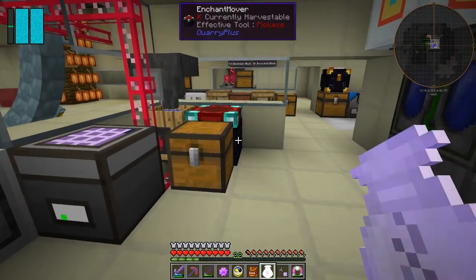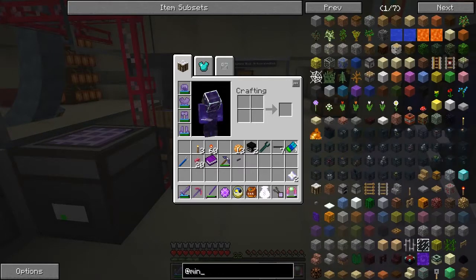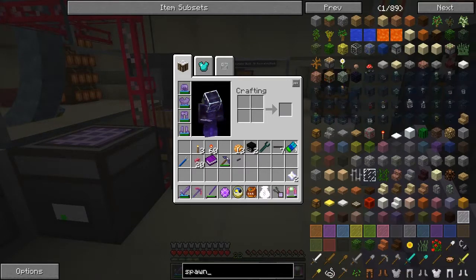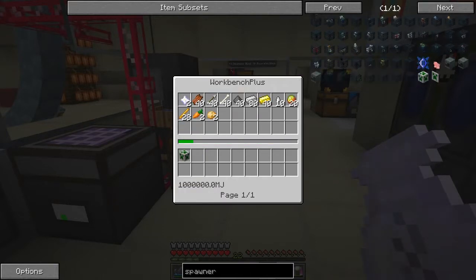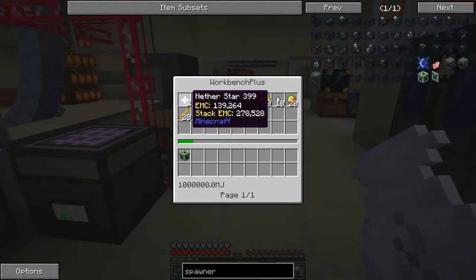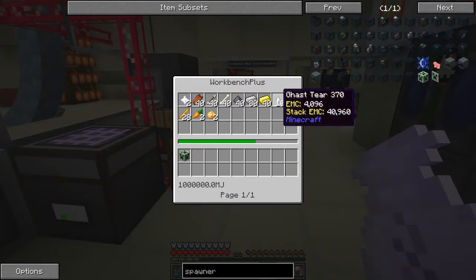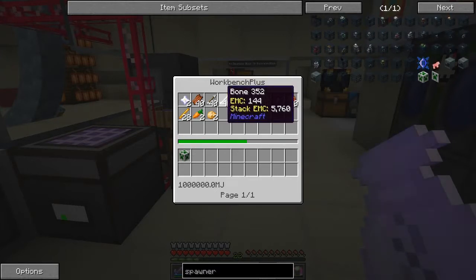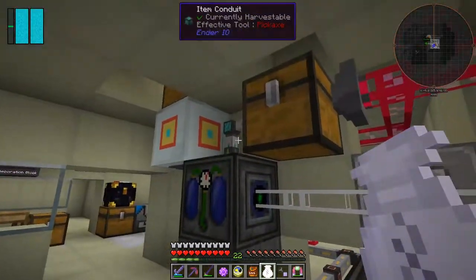Let's look up the recipe for the spawner controller. We need all of these things in the Workbench Plus, and they're not too difficult - most of them. But there are one or two which are tricky: gas tears and bones. I've been playing around to see if I could figure out how to get those. Anyway, let's get what we actually need.